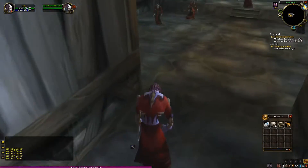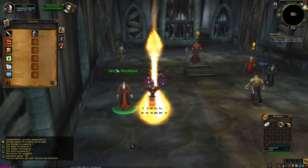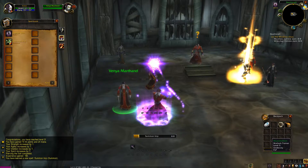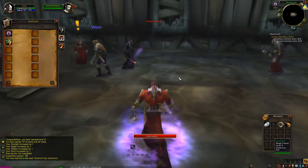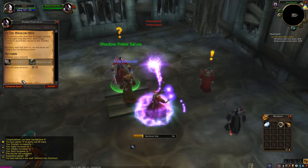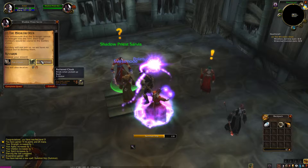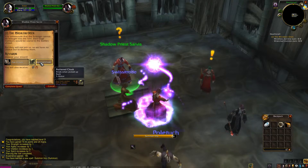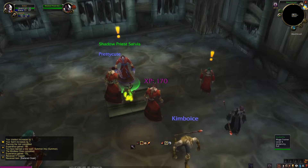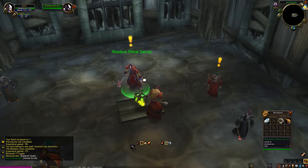Let's hand these quests in. Oh yeah, I actually forgot about it — it's usually better to cast things when you're accepting or handing in other quests, so you can do things simultaneously. It's only about a few seconds of course, but if you want to be the fastest leveler — which I'm sure I'm not — then those are really things to consider.